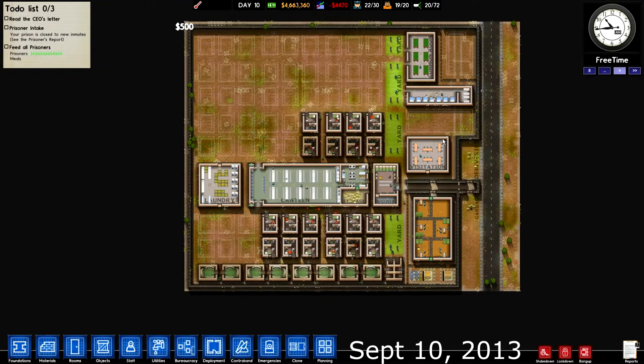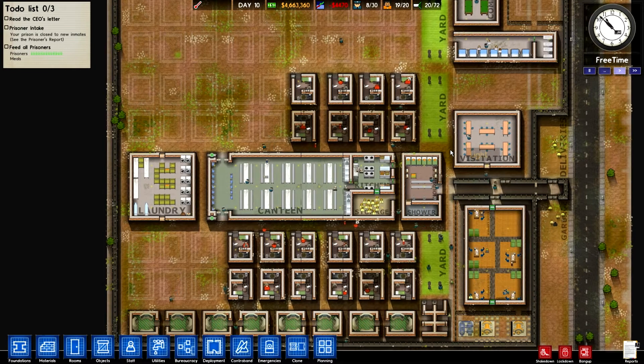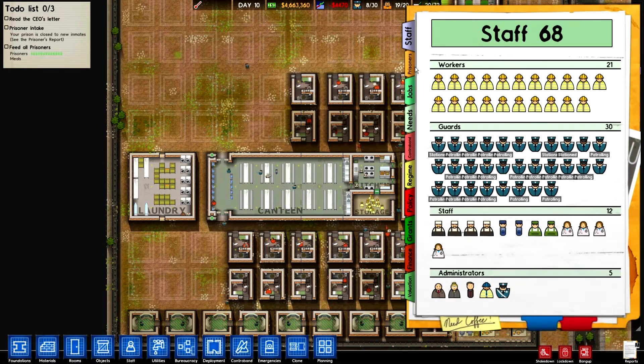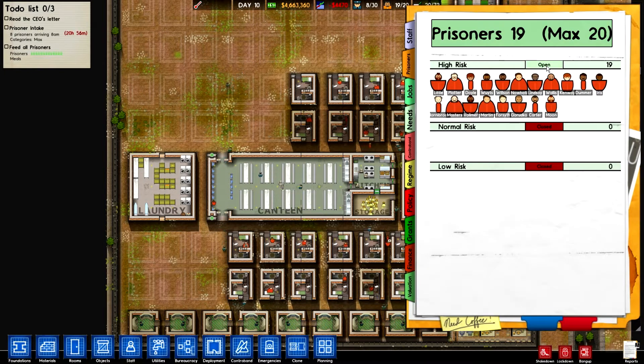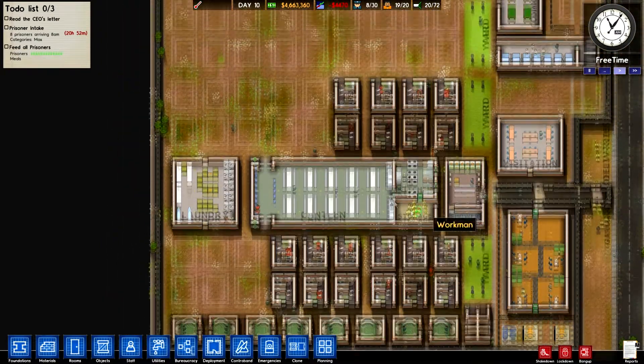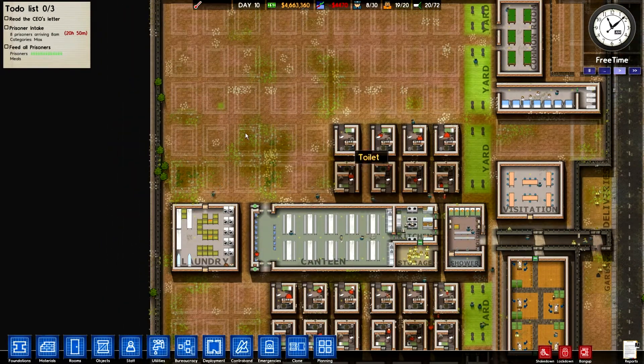Hello and welcome back to Prison Architect. Here we are on Generic Prison. We're going to go ahead and build some cells. We have the intake off, so let's turn that back on. Let's go into Prisoners and turn that on — got to make eight of them. And I guess we'll just finish up this top area over here.